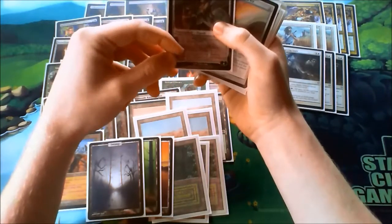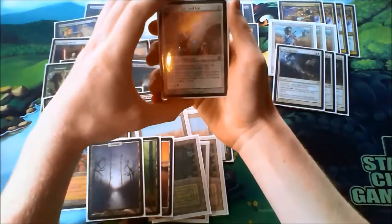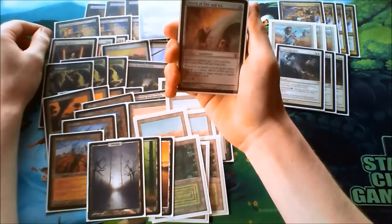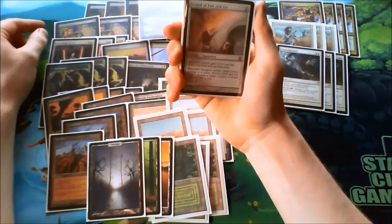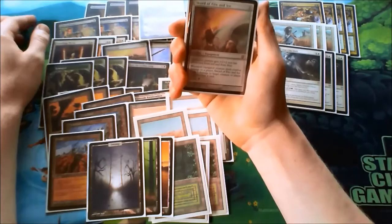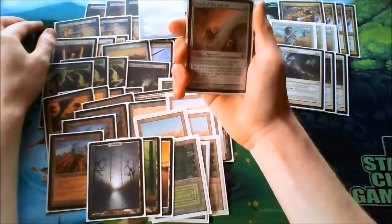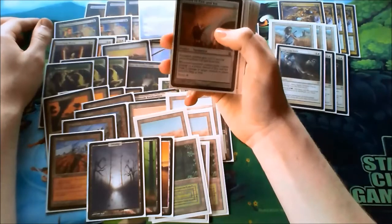In my opinion it's the best Elspeth. The lifelink is very nice. I mostly end up bringing this card in every second game because most of the time it's a faster clock than Batterskull. Equipped to my Lingering Souls tokens, for example, it provides extra card draw and extra damage.